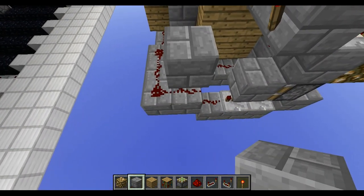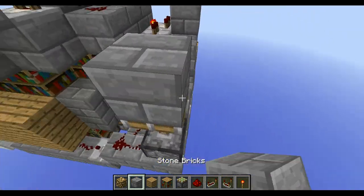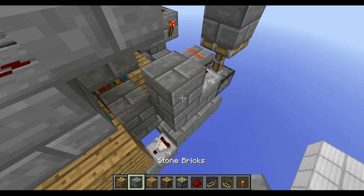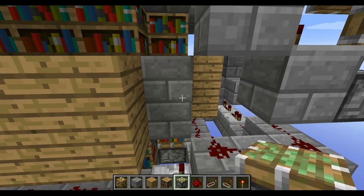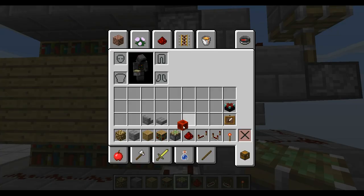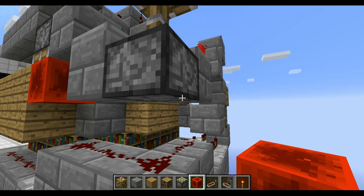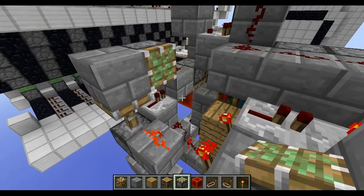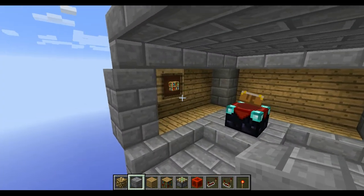Then place a normal block above this redstone here, put some redstone on top of it, going into a sticky piston facing upwards with a normal block on top of it, another normal block around the corner here. A redstone repeater on this block going into another block, then put some redstone on top of it. Finally, besides this block facing downwards, place another sticky piston with a redstone block right below it, and another sticky piston besides this block above the redstone repeater, and a normal block on top of this torch here. And we are done!